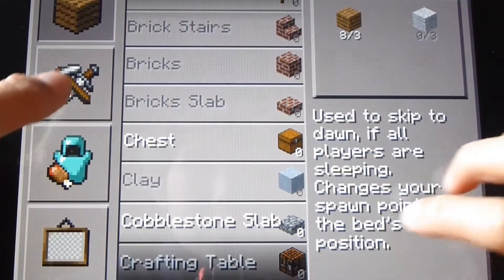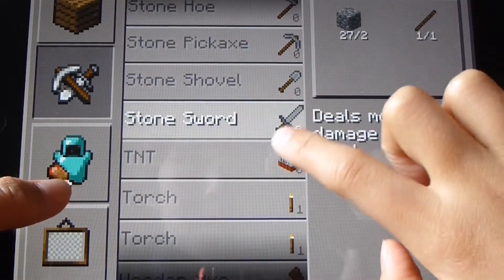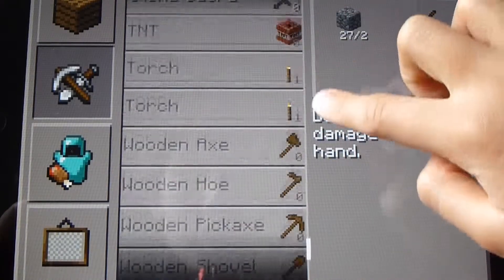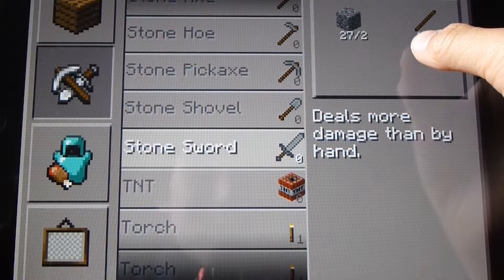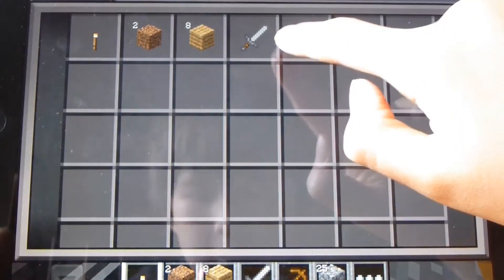Before you go out, you want to craft a sword. As you can see I've got a stone sword here - I can craft one. Swords are used to kill mobs, monsters, and animals, but not your friends if you're playing multiplayer. Well, I suppose you can, but here's a stone sword - I have one stone sword here.